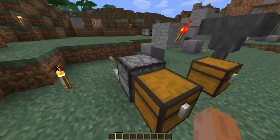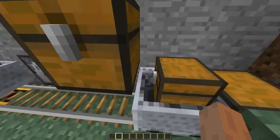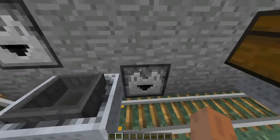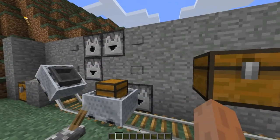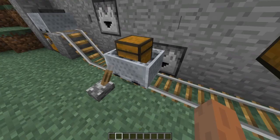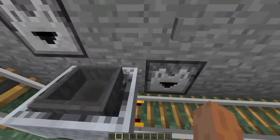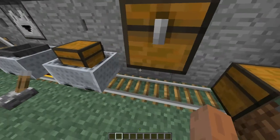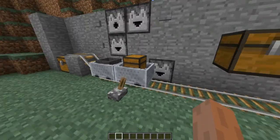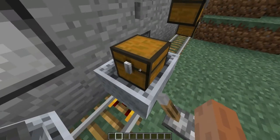Thankfully, it doesn't click when it's dispensing items normally. The hopper will also place stuff into minecarts with chests in them. It does only one at a time, so that can be helpful sometimes. One thing about the dropper: the chest hardly has to be right in front of the dropper to actually put stuff in it. So that's kind of nice.